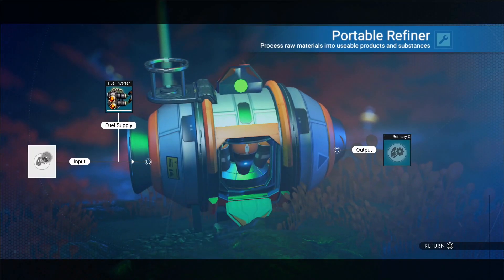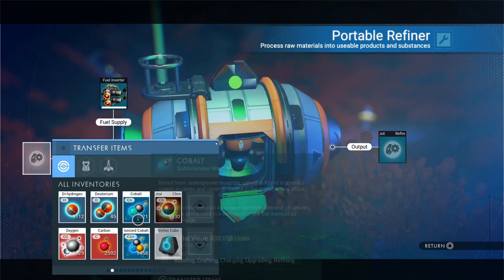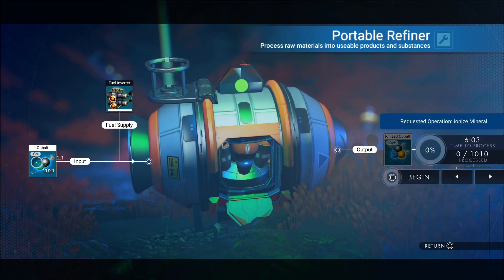When you have a bunch, set up a portable refiner. For every two cobalt, it makes one ionized cobalt. The goal here is to get 9,999 — actually 999,000 — which can be sold for about four million units.